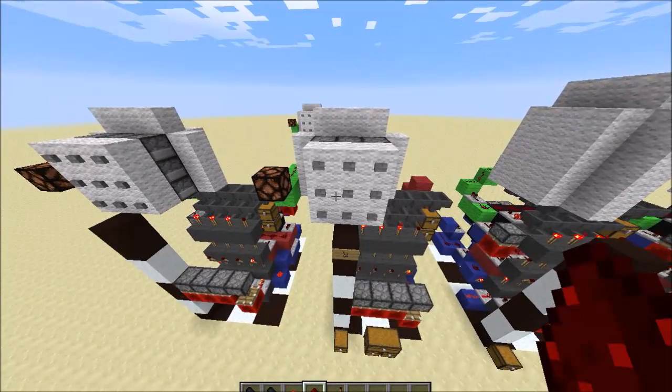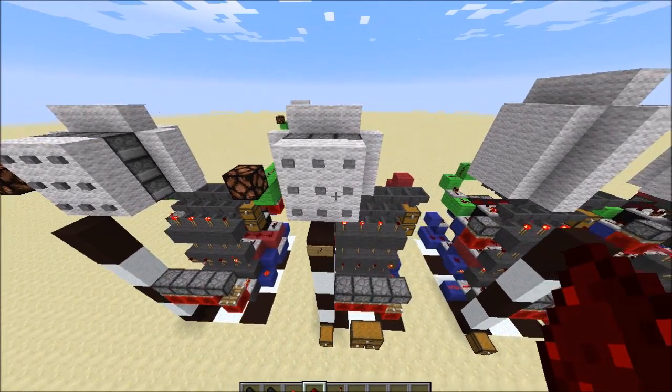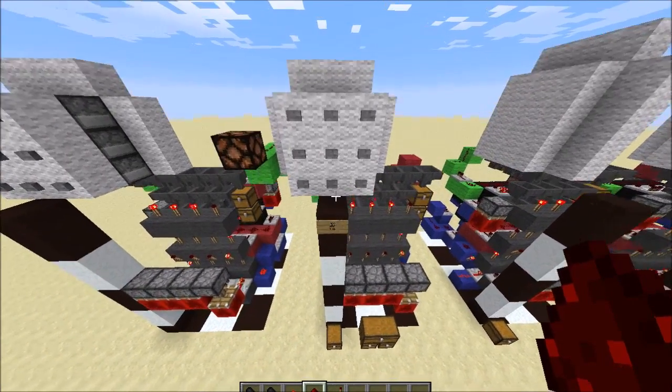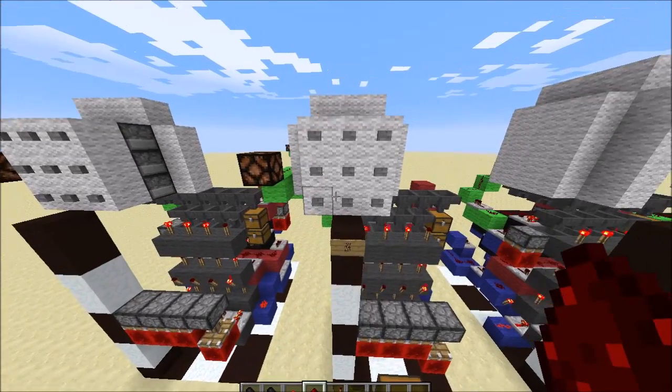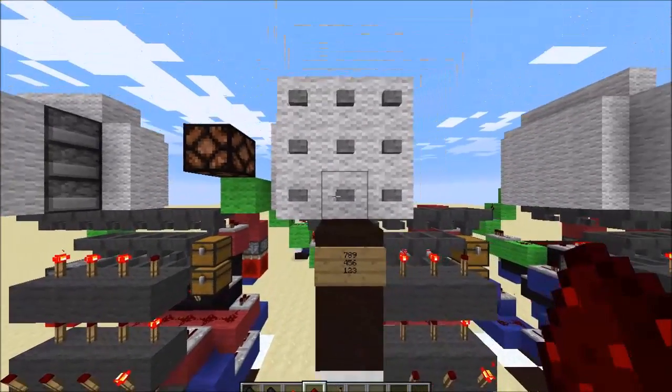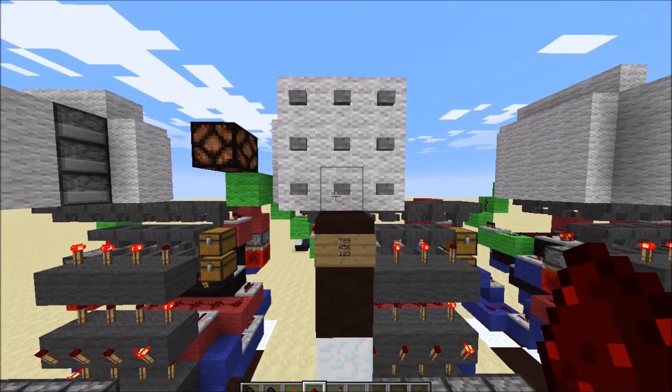As I said earlier in the video, you could just use different items like different colors of wool or dye in each slot, because those are less common items and they won't stack with each other. Anyway, let's get on with actually testing it and showing how it works.